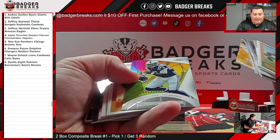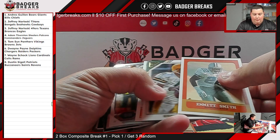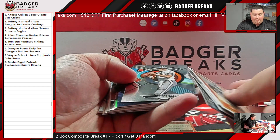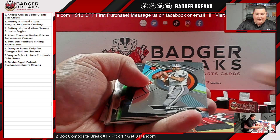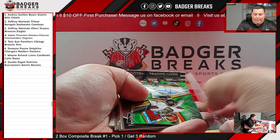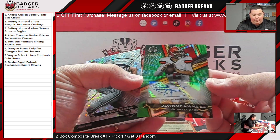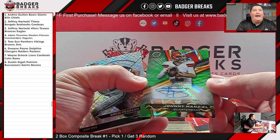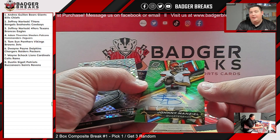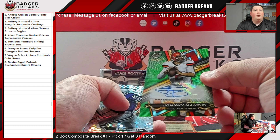I actually think this is pretty cool. How about an Anthony Richardson rookie? There's a Tom Brady. Let's find some numbered stuff. How about a Midnight Rod Smith? Look how we're starting — Johnny Football Auto to 175, a Browns Resurgence signature card. That's actually nasty, out of a Mega Box.